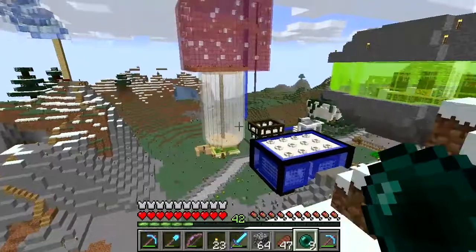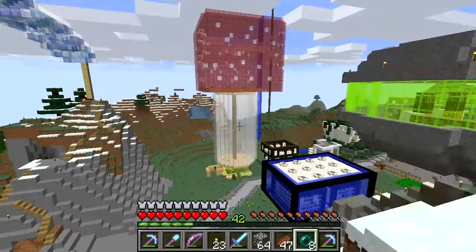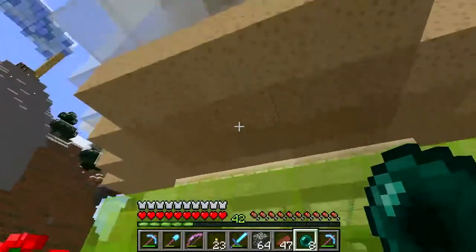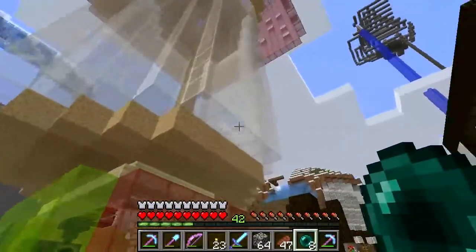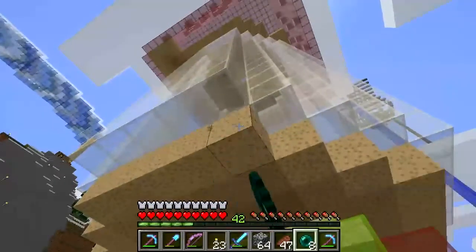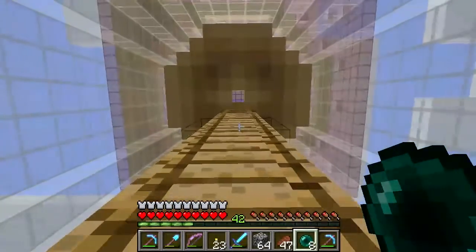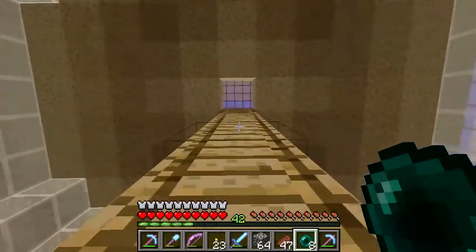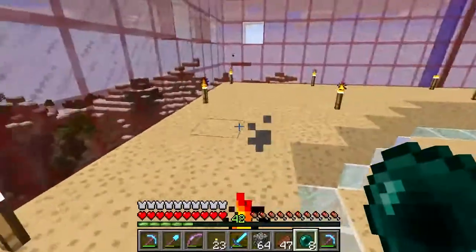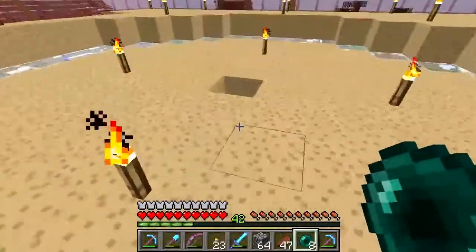Welcome back to the Hermitcraft vanilla server. As you can see, my giant stained glass mushroom is starting to take shape - looking pretty good. I need to get some more work on it. The white glass outer shell needs to come all the way to the ground, and I'm going to need a bunch more mushroom blocks. I got those from a silk touch pick on the red mushrooms, because I'm using those for floor material. I was kind of tempted to use glass for a lot more of this, and I might still revisit that idea, but in the meantime I want to finish it off with the mushroom blocks and see how that looks.